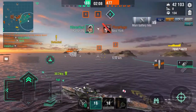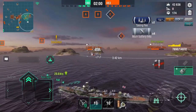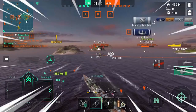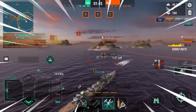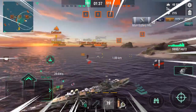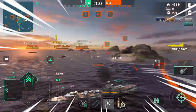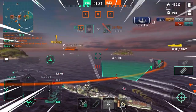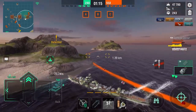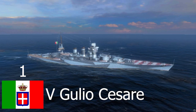Here we have the Yubari, which is tier 4. The torpedoes on this thing are a little different — they reload a lot faster, but you only get 4, and the spreads are really tight, which is awesome. In this clip, we're going to absolutely torpedo beat these guys — they get absolutely wrecked. These things are maneuverable and they are fun to play. They are just like DDs but have cruiser guns, and they can actually fight off other DDs better than a destroyer would. The torpedo angles are devastating.